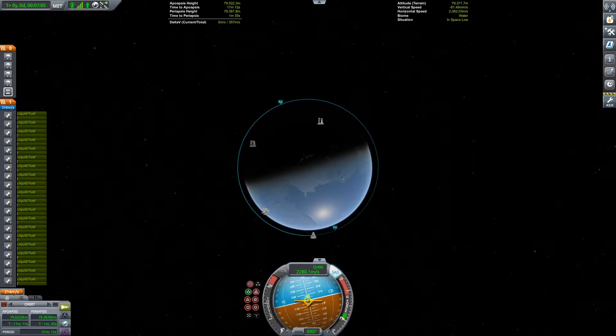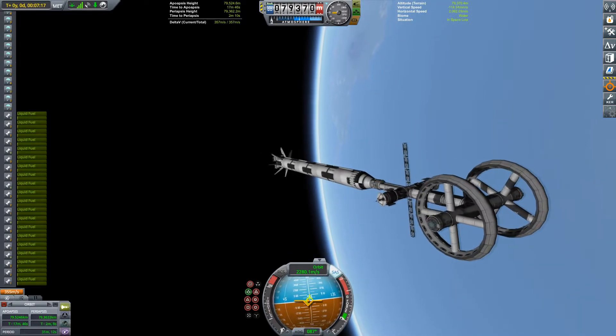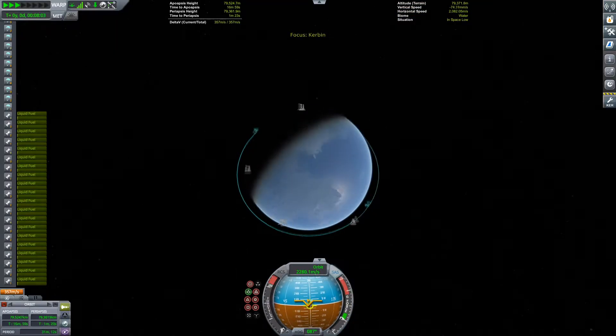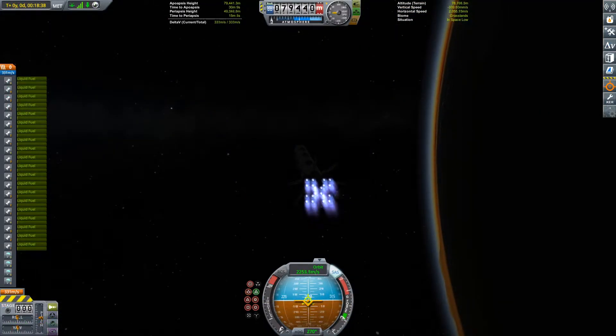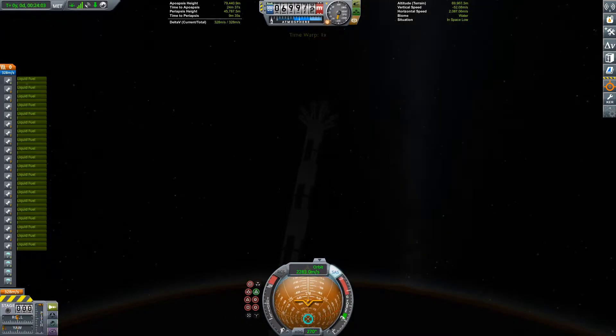If you guys want a tutorial on how to make an artificial gravity space station like this, then I've done one and I'll put a card on screen which you can click to watch. Definitely recommend checking it out, but we can go ahead and deorbit this thing.